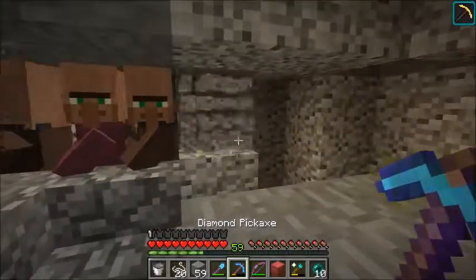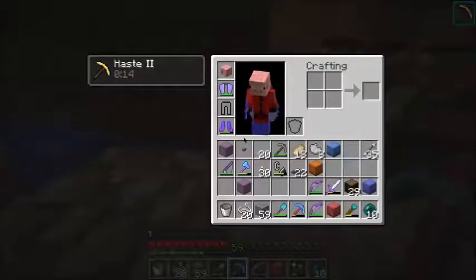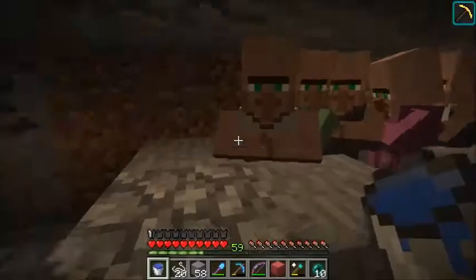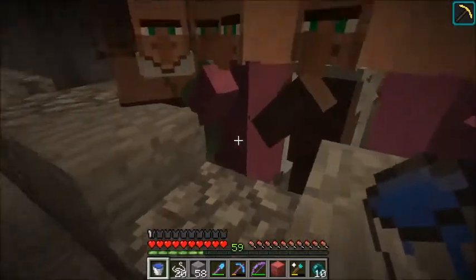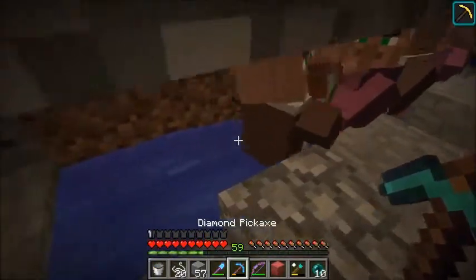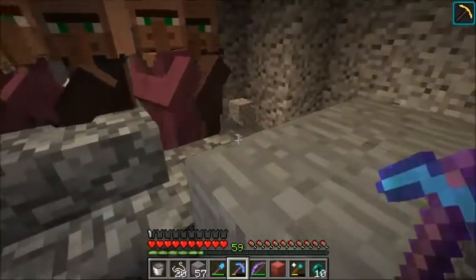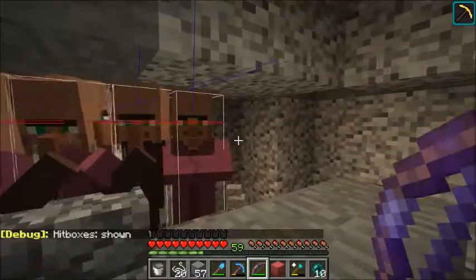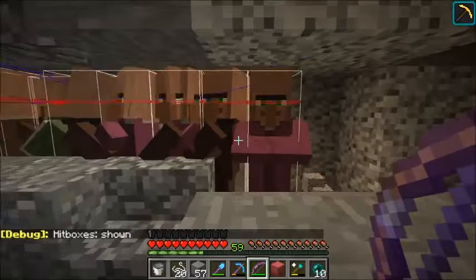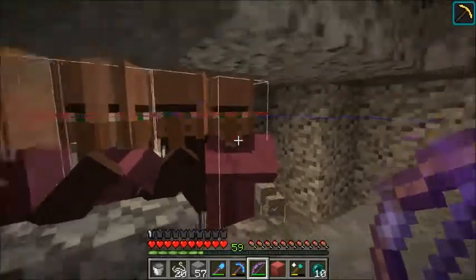Now we break those blocks out. I also think we should place a block back in here and place that in again. I'll place it there, and then do that, and then do that. I think that's working. Hold on - I think villagers are 2.9 blocks high, it's possible they don't fit there. I need to test this out - I can't look it up because the internet's not working at the moment.